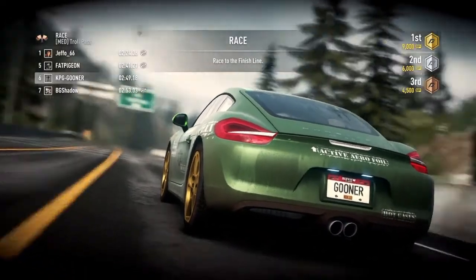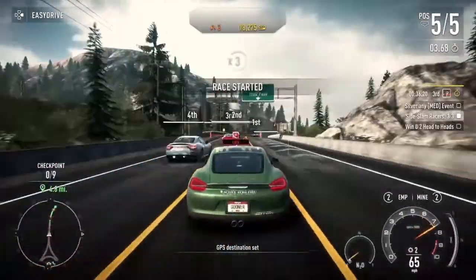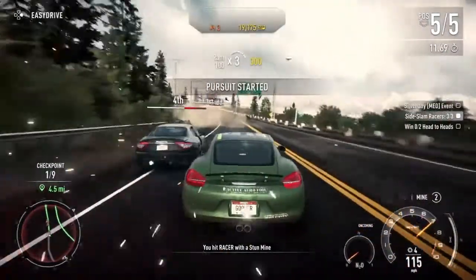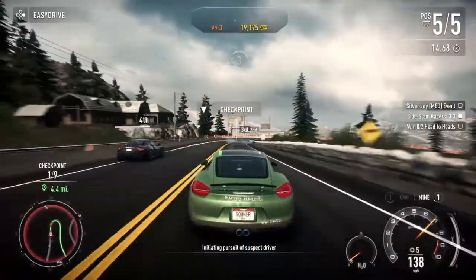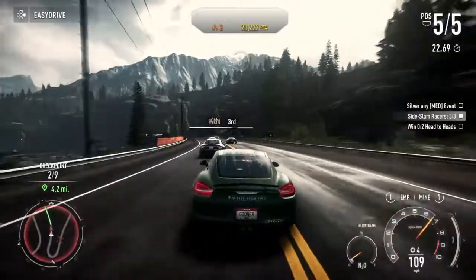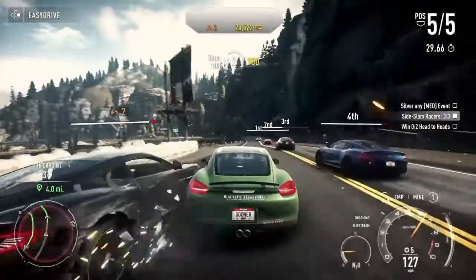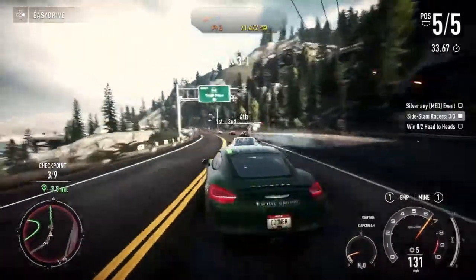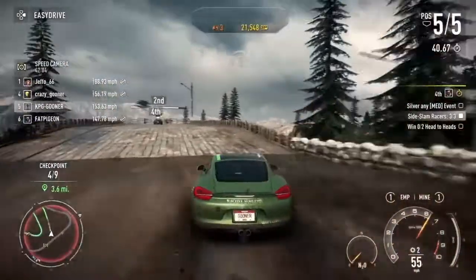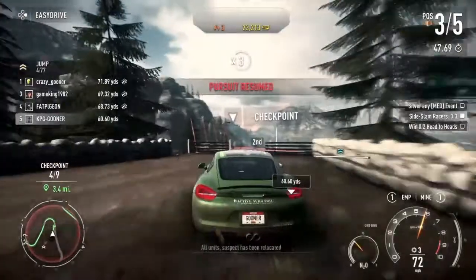This is the next event we're jumping into — it's a race with a couple of tasks to complete. We've got to get at least a silver and win two head-to-head face-offs against other online players. I'm still getting used to the gadgets you can use to take out other cars. The police have gadgets too — you can drop electronic mines and shoot EMPs to knock out electrics on other vehicles. It's a really good way to slow people down. A lot of the cars I'm going against are much quicker than me.